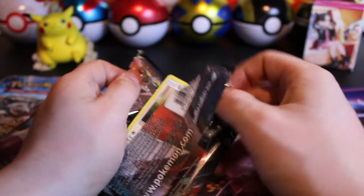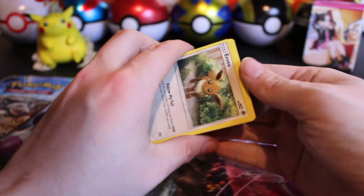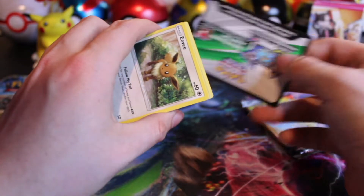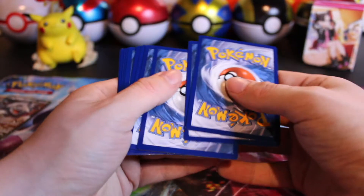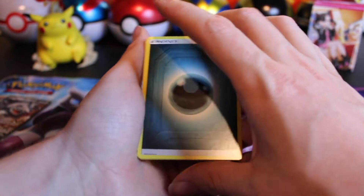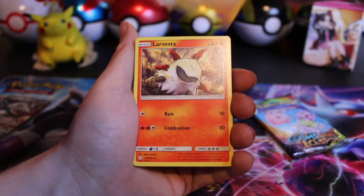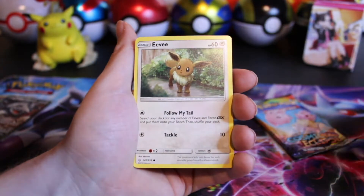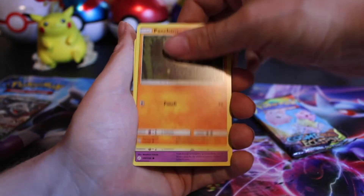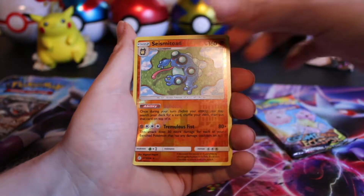We are down to Cosmic Eclipse. Show us that Dialga, Palkia, Arceus alt art — or I will also take Full Art Pikachu with Red, that'd be a pretty cool one. Got the Hoothoot, Roserade, Larvesta, Eevee in the Rain, Tangela in the Jungle, Drilbur, Pancham, Cosmog, Seismitoad Reverse.